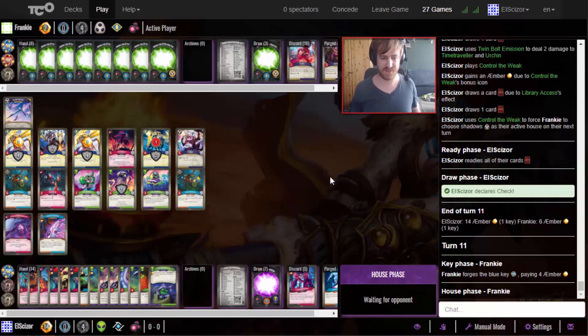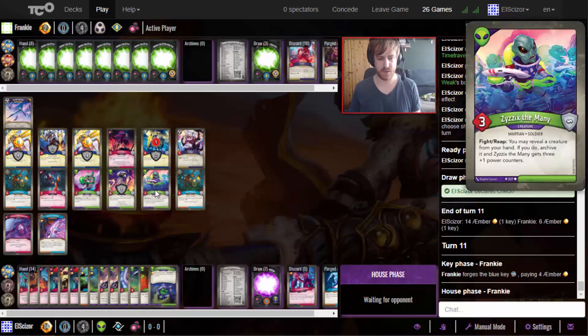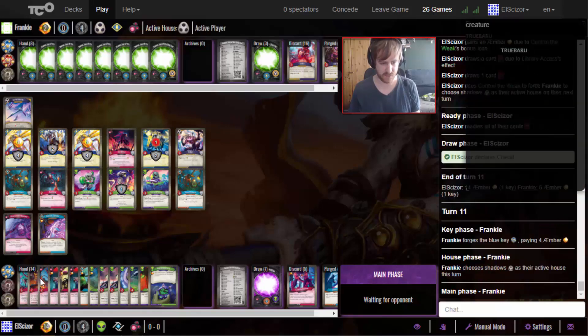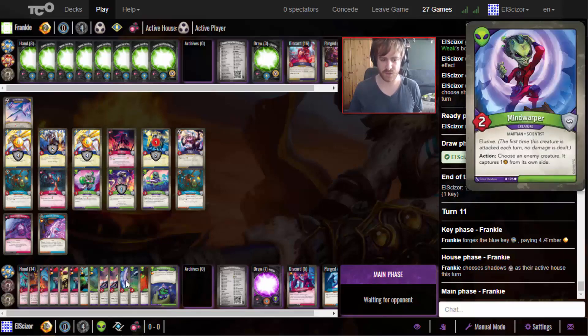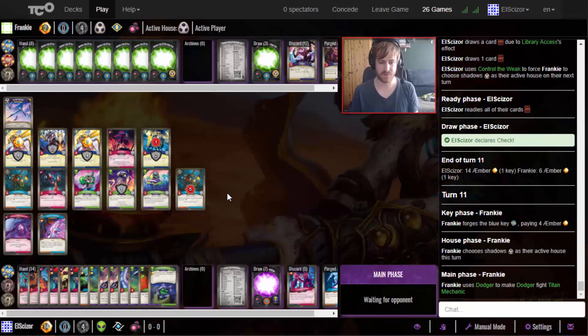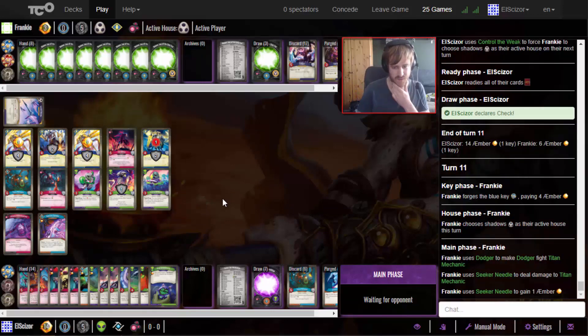This was the perfect Library Access - we drew our whole deck and already back at seven cards, so we essentially have our whole deck in hand. And here he goes Shadows again which he played last turn too. The Key Abduction - this is pretty much GG. I don't think there's anything in Shadows that can stop this. I will gain three amber, be at 13 amber, and I have 17 potential amber - I'll forge for minus six, minus two. I get a key for free - the key costs nothing. Zero amber key!